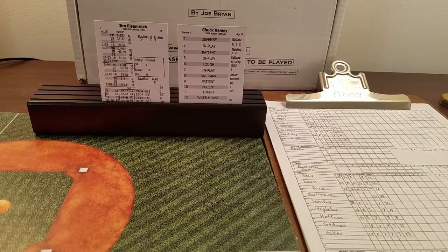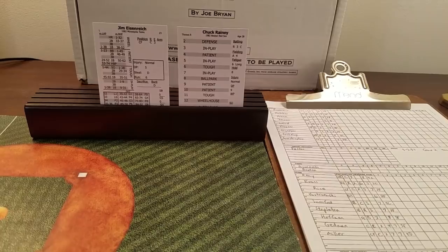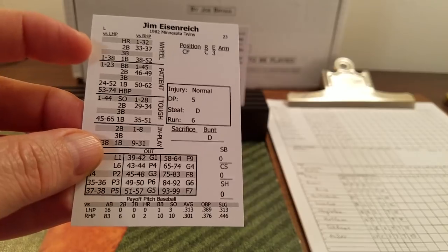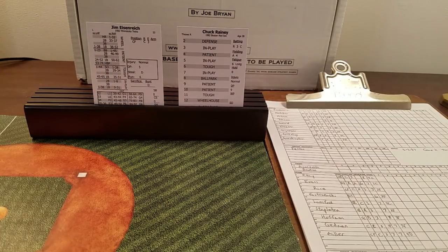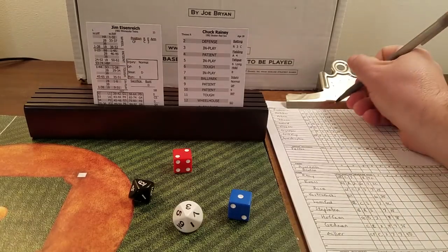All the preambles out of the way — about five minutes in — we can finally get going. Jim Eisenreich leads things off; he faced righties 83 times, lefties only 16 times, so he's in there to face Rainey. It's a three for Rainey — that's in play — and a 63 for Eisenreich, which is a fly to right. One away.